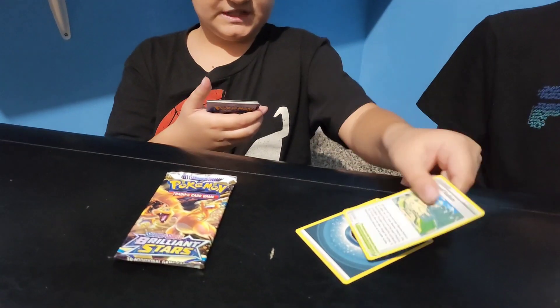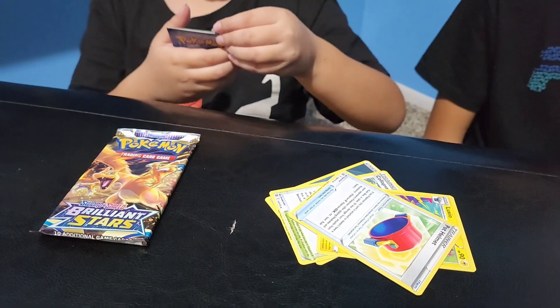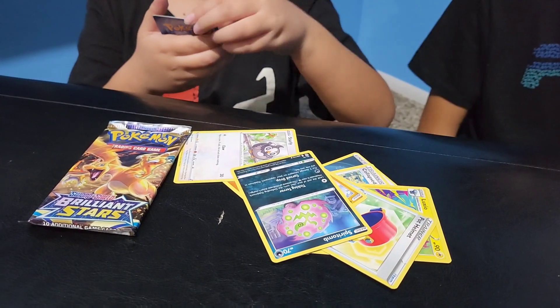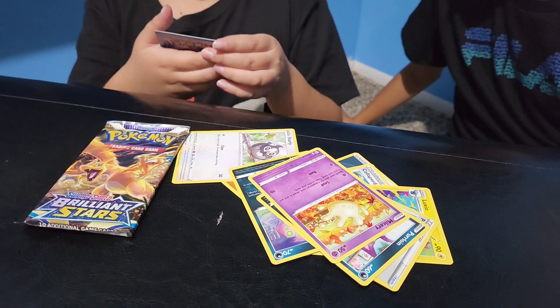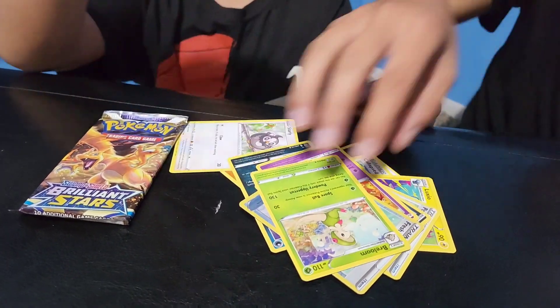Dark Energy, Collapsed Stadium, Luxio, Pot Helmet, Riolu, Starly, Spirit Bomb, Purrloin, Miltank, reverse holo, Fresh Water Set, and Breloom non-holo.